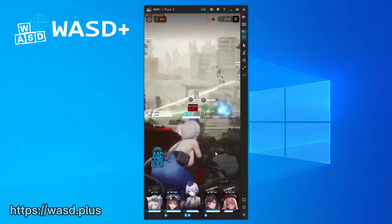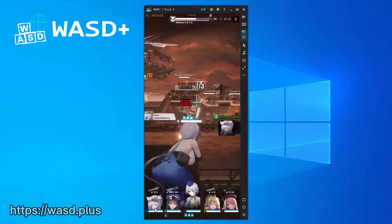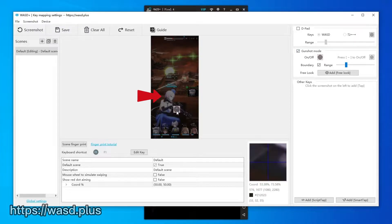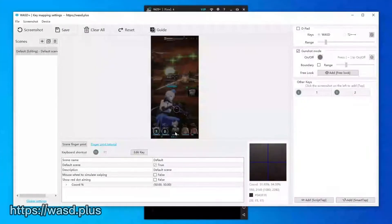This game can be played directly with the mouse without any configuration, but to use WASD Plus you must pursue the ultimate operation. Enter the keyboard setting window as usual, check the shooting mode on the right, and move the tilde key to the shooting aiming area. This game supports no-boundary — you can uncheck the boundary. For other skills, simply click the screen and add a new mapping key.